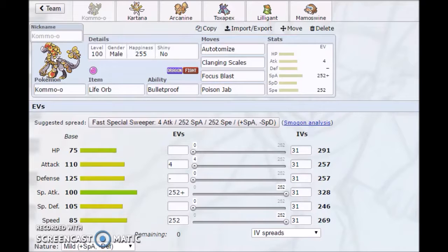Basically, you want to set up with Kommo-o on a Pokemon that Kommo-o can actually set up on. Because it has Bulletproof, it can set up on Pokemon that use ball-like moves like Shadow Ball, Energy Ball, and Focus Blast. With Autotomize, it can outspeed them and do a lot of damage or even take them out.